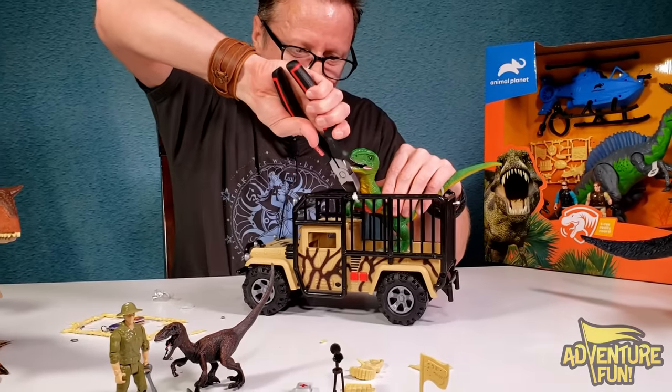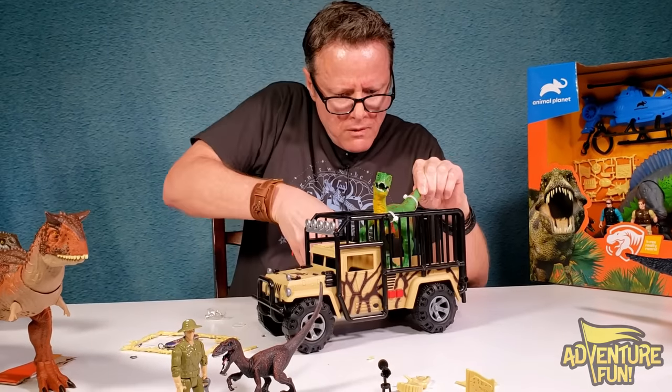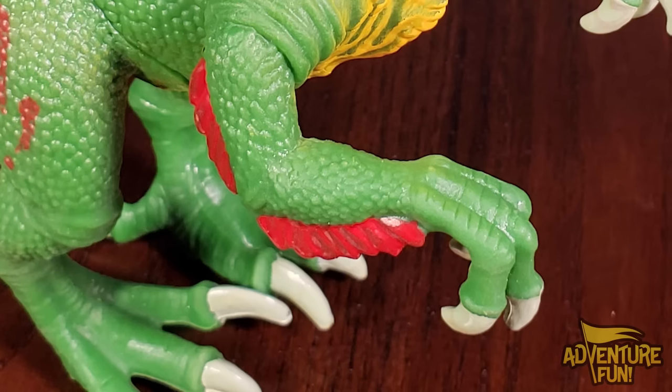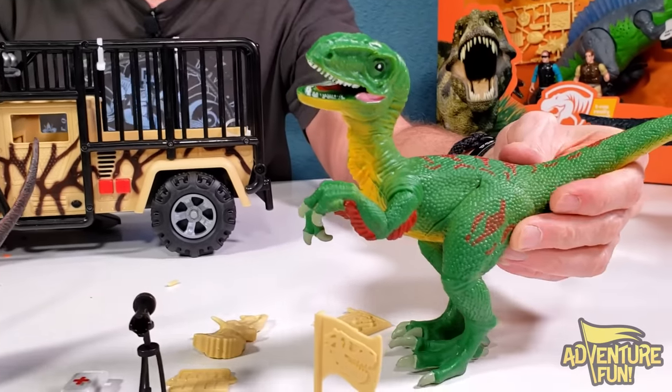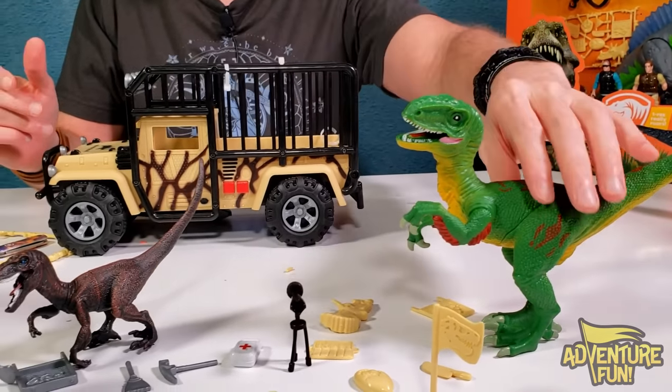And then this one - these just look like raptors to me, except she's got some feathers underneath her arms. So maybe she's kind of along the Pyroraptor species. You can't bend her legs or anything, she's stuck like that, but it still looks really cool.